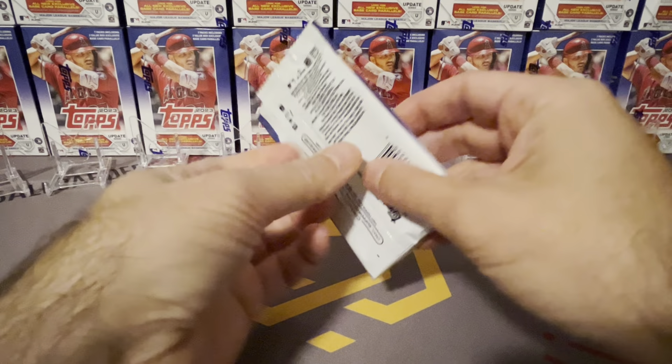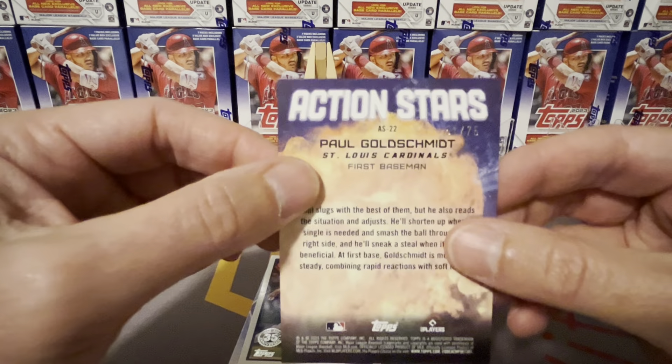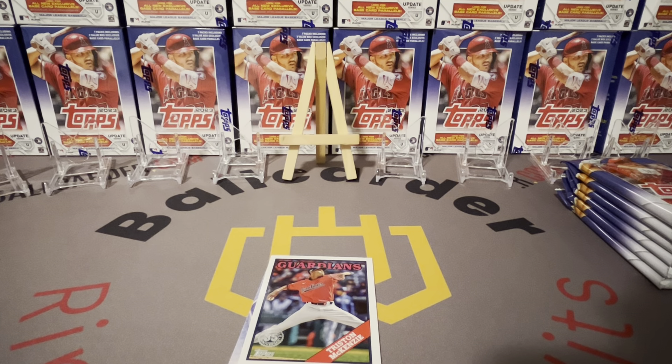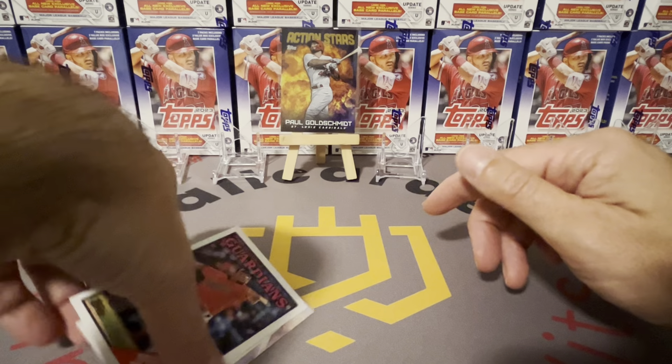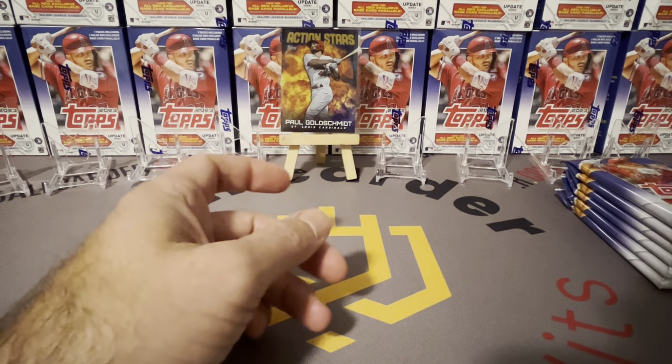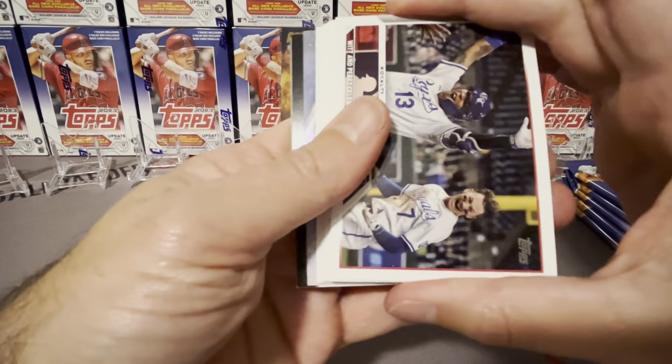Let's skip through the base. We got an Action Stars numbered to 75 — Paul Goldschmidt, to 75! I don't know what color that is — blue maybe? It looks like a straight-up refractor. Who knows. First pack and we already hit something big. That's what I like about this set — you just don't know what you're going to hit.